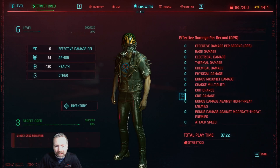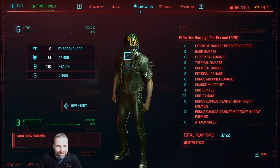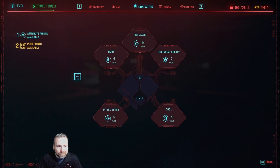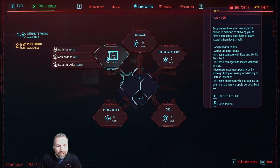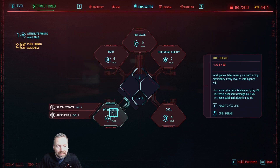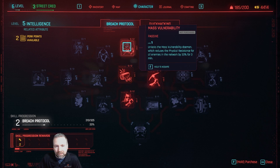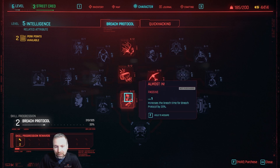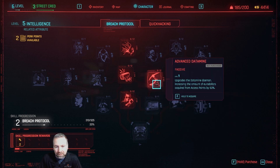Let's go to character and stats because I just leveled up. I got two perk points - where should I put them? Breaching and quick hacking: the massive vulnerability daemon reduces physical resistance for all enemies in the network by 30% for three minutes. The big sleep daemon disables all cameras in the network for three minutes and increases breach time for breach protocol by 20%. The data mine daemon upgrade increases euro dollars acquired from access points by 50%.